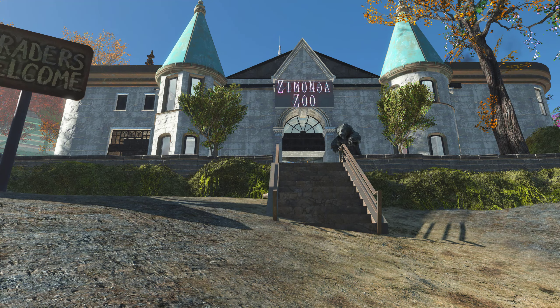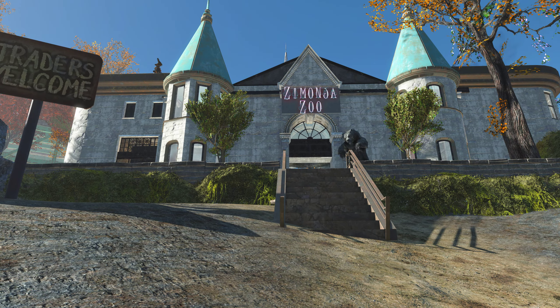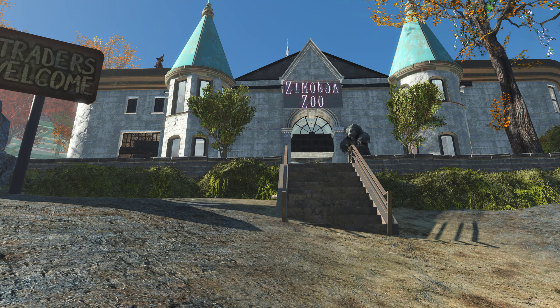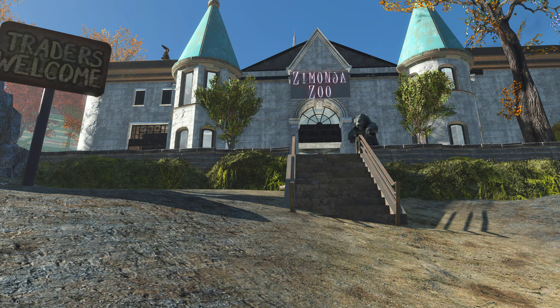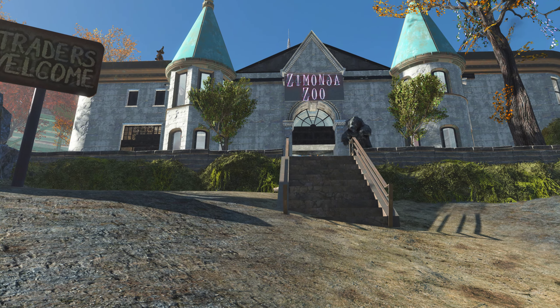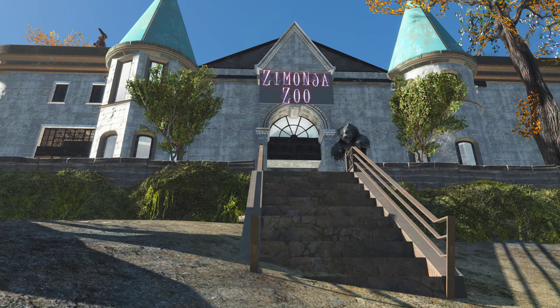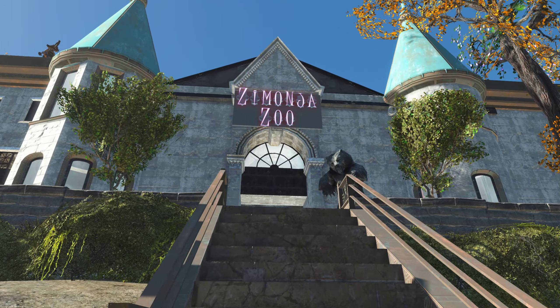Hello, welcome to my latest Fallout 4 settlement tour. Today we are looking at my outpost Zimonja, which I've turned into a zoo and given over to the Nuka World pack raiders. I've tried to make the outside pretty enticing so as to lure in traders and common folk, and with that I hope you enjoy the tour.